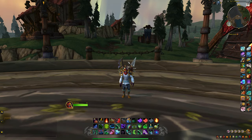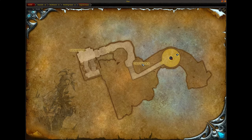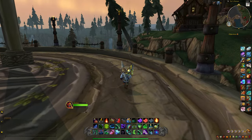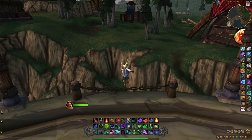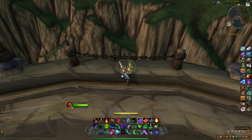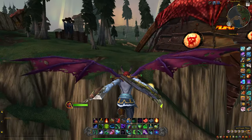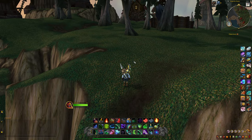Let's get right into escaping out of bounds. I'm currently at the final boss room in Utgarde Keep — the room of Ingvar the Plunderer. It's very simple to escape: just come over to the back here, place a toy on the back wall, sit on it, and you're officially outside the map. We've escaped outside of Utgarde Keep, so now we're free to go explore.